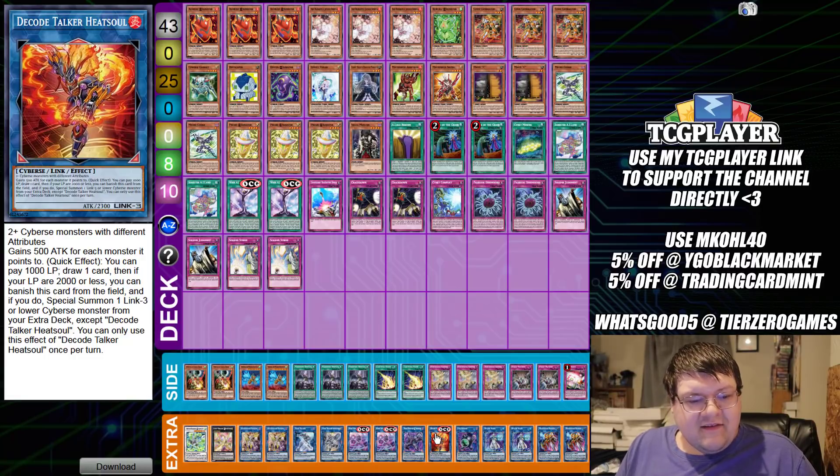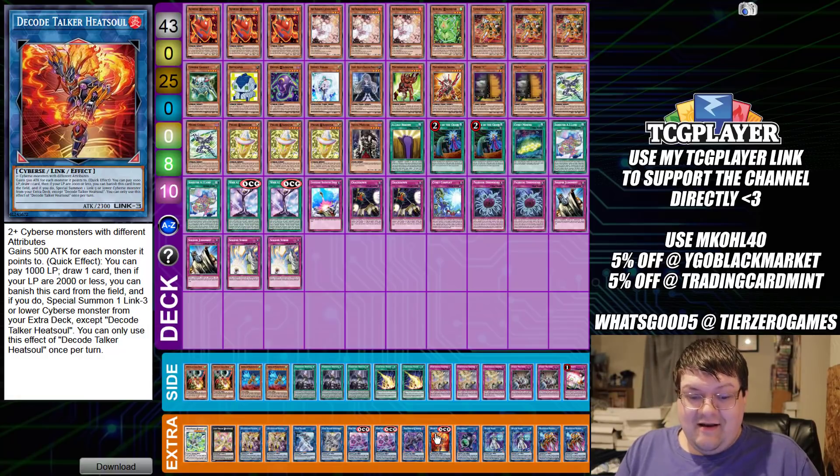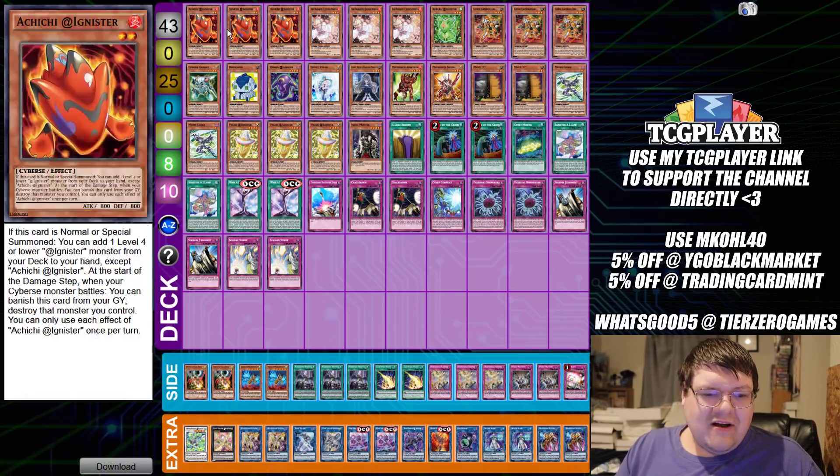This card requires two-plus Cyverse monsters with different attributes, gains 500 attack for each monster it points to. Quick effect: you can pay 1,000 life points to draw a card. If your life points are 2,000 or less, you can banish this card from the field to Special Summon a Link 3 or lower Cyverse monster from your extra deck. Once per turn quick effect, you can draw a card — I can draw hand traps or trap cards with this. This card is really good.